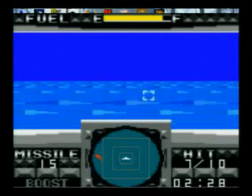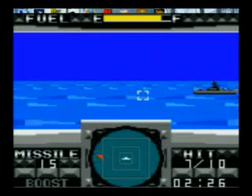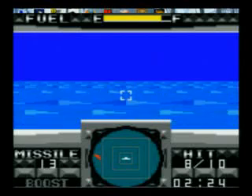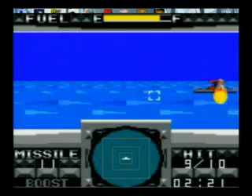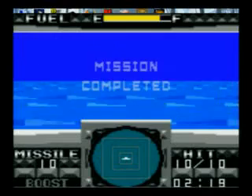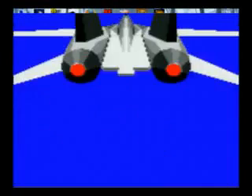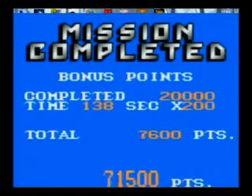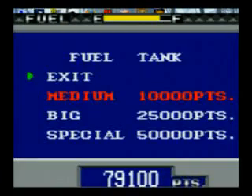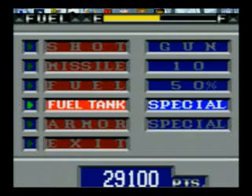You only have two weapons. You've got your gun — there are three different levels of gun and they can take out anything that floats, generally choppers and fighter planes. Then you've got your missiles, which can take out anything: fighter planes, helicopters, warships, tanks, and bases. We'll get to bases near the end.